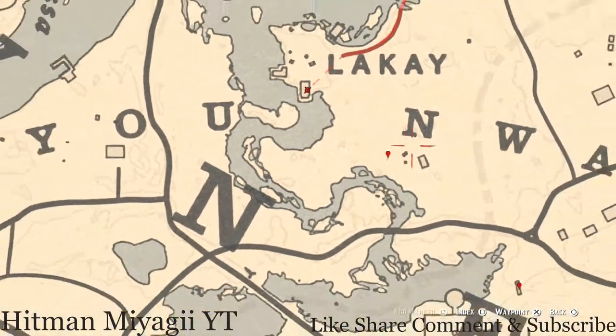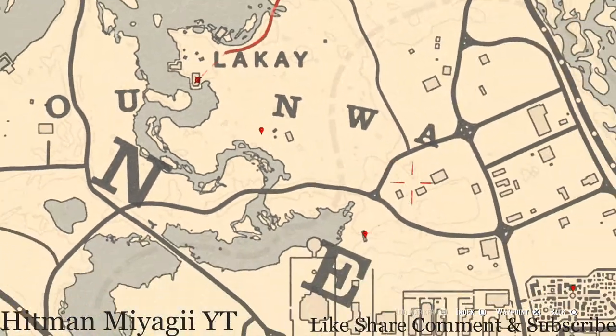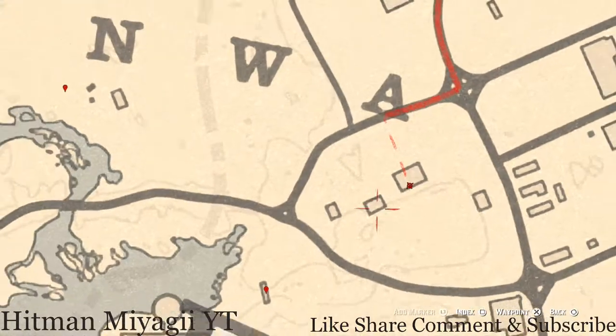At our next marker, right here at this location, you guys will get a bird egg. This bird egg is an egret egg — that's E-G-R-E-T. It's in the tree. Shoot it down with a rifle or a bow using a small game arrow. Before we get to this next marker, right here is another family heirloom — this family heirloom is sitting on a bench on this porch. This family heirloom is an ivory comb, so go and grab that.